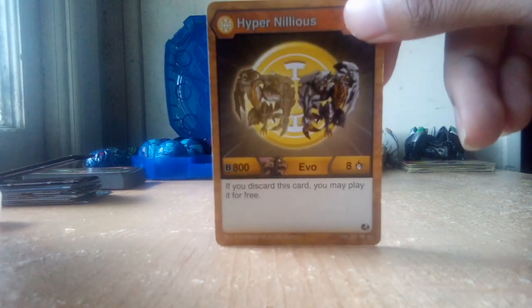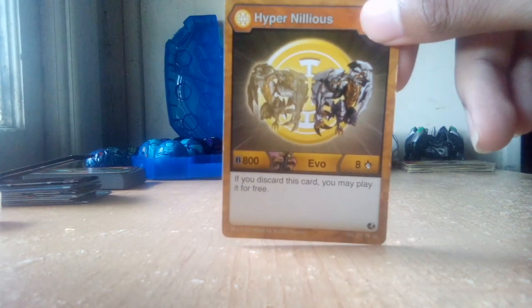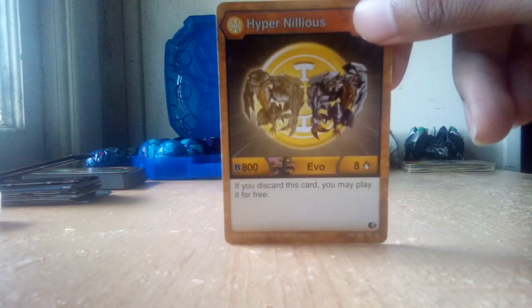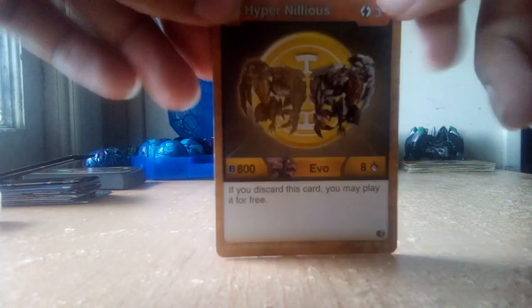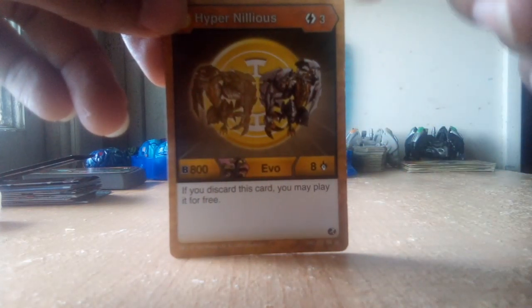And then my only R-less card — I've been told it's the most common of the R-less Bakugan. R-less Hypernelius: 800B, 8 damage, for 300 to play. If you discard this card, you may play for free. That's all of my cards for the newer collections.